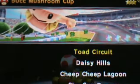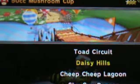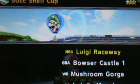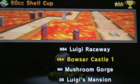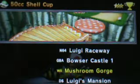Gold Tires is something you unlock, I think, by beating everything on star mode or collecting a certain amount of coins — I can't quite remember. But today we are going to be taking on the Shell Cup 50cc, which is pretty cool.